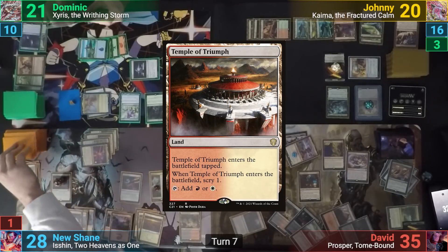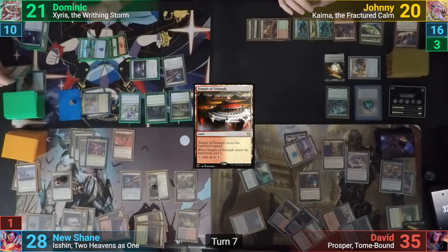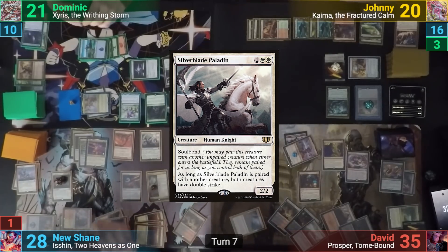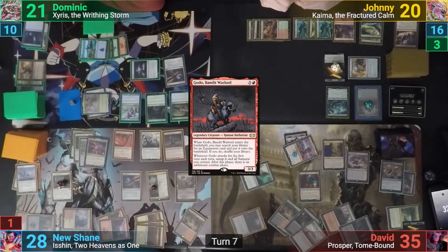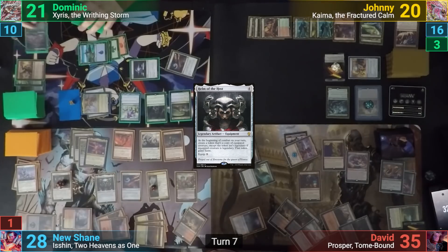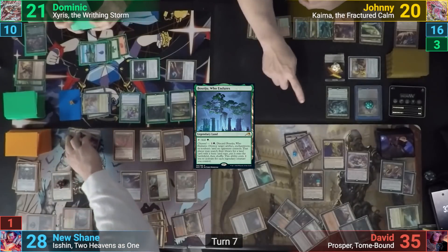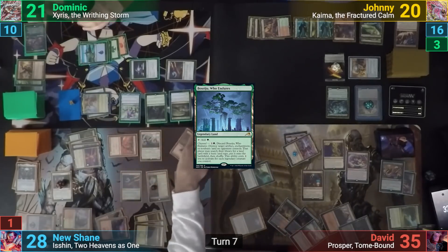Shane plays a Temple of Triumph, which comes untapped and scrys him 1, then casts Urbrass the Hidden. He then casts Silverblade Paladin and soulbonds with his commander Isshin, followed by Godo Bandit Warlord, which goes to find Helmet of the Host. Before Shane can equip though, Dom channels Veseju Who Endures to take out the combo, and Shane gets to find a land. Shane then moves to combat, swinging Isshin at David, Urbrass and the Silverblade Paladin at Johnny, and Godo at Johnny as well.